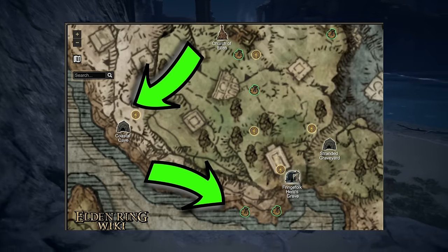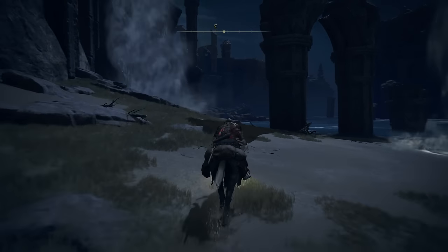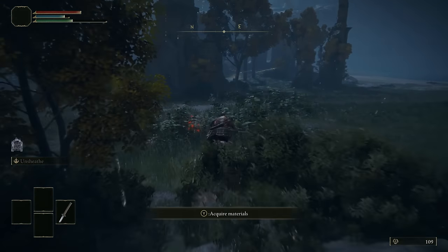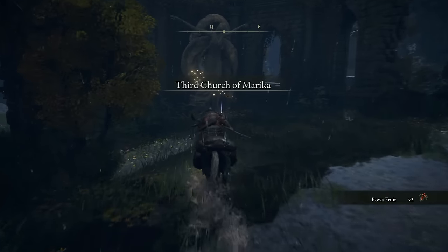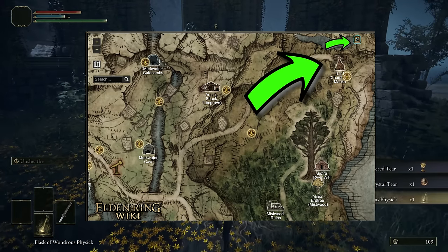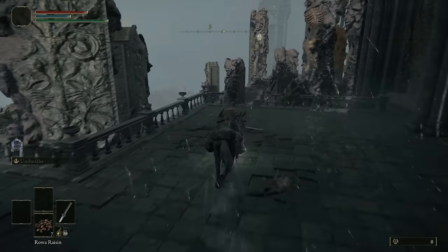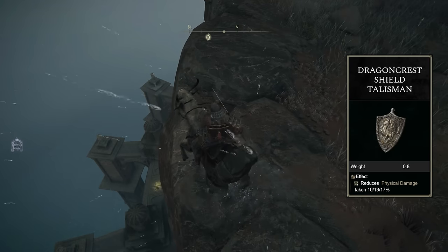Make a small detour to the southern coastline and collect the Gold Pickled Fowl Foot here. This item gives you 30% increased runes for three minutes — keep that in mind for our next step. Now it's travel time and this will lead you to two tasks that will greatly increase your early game potential. If you want a more demanding early game challenge, you can totally skip this section and head right into the specific builds, but the outcome of this trip is very beneficial. You make your way to the Third Church of Marika, unlock every Site of Grace on the way, and you can also start Kenneth Haight's questline. Use this teleporter and unlock the Bestial Sanctum Site of Grace. Time for your first task — this is the trickier one and might take a few tries.